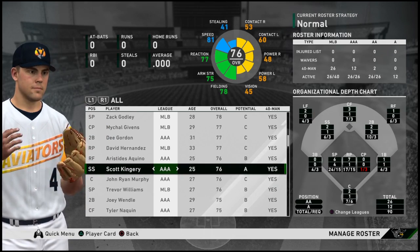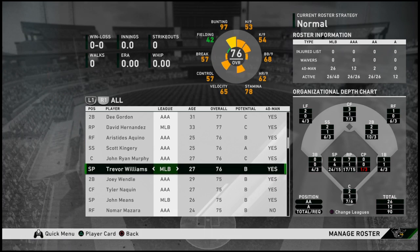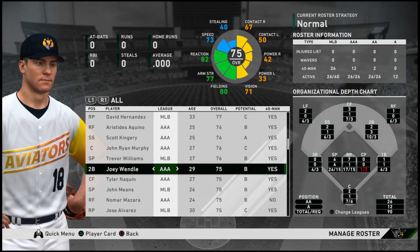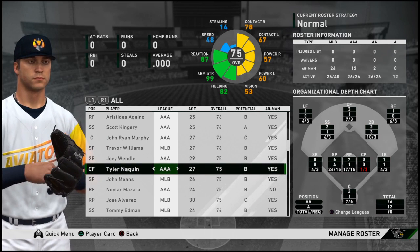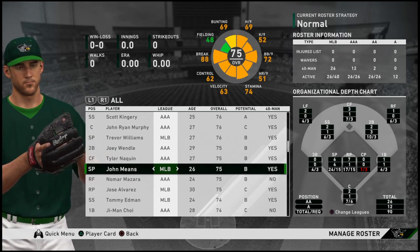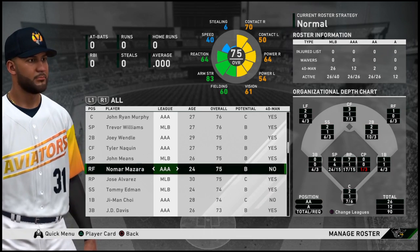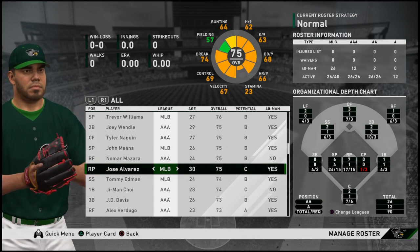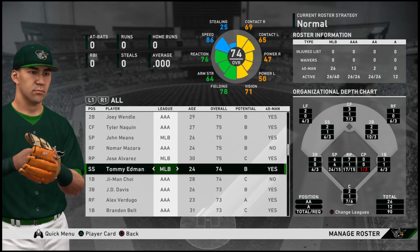Scott Kingery has tremendous versatility. John Ryan Murphy is their third-string catcher. Trevor Williams, pitcher for the Pirates, is the number four starter technically. Joey Wendell is another versatile infielder for minor league depth. Tyler Naquin will be ready to step into the center field mix in case of an injury. John Means has blossomed into the Orioles' ace on a very weak staff, but I think he deserves better than his rating here. Nomar Mazzara is another young outfielder with upside but there's no room for him on the major league roster. Jose Alvarez is a tough left-handed reliever on that Phillies pitching staff. Tommy Edmond is on the major league roster mostly for his versatility — I'm sensing a theme here with these infield-outfield types.